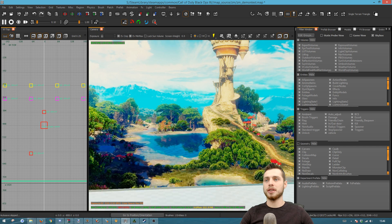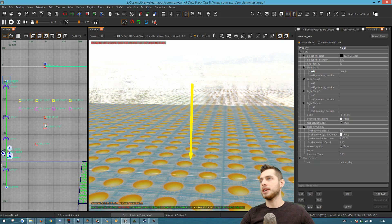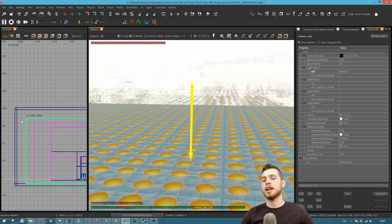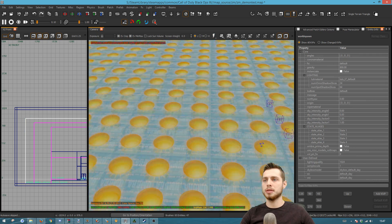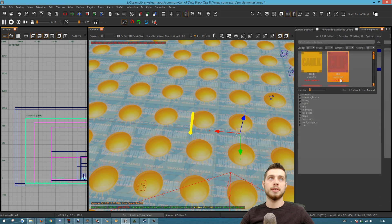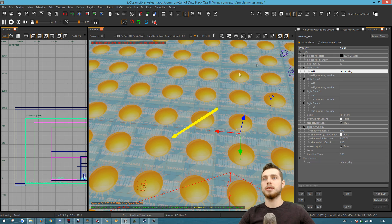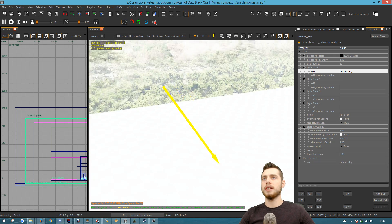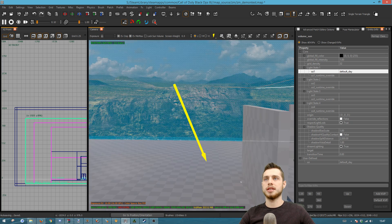The first thing you want to do is go up to the top of your map until you find the sun volume — it's one of the most outer boxes in your map, apart from the skybox itself. Select it; it's the one with all the little suns on it. Then press N to bring up the entity info. You'll see here I have SSI one nebula; you will probably have default day if you haven't set one already.